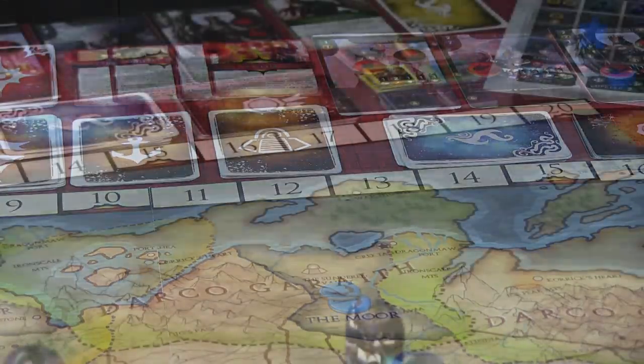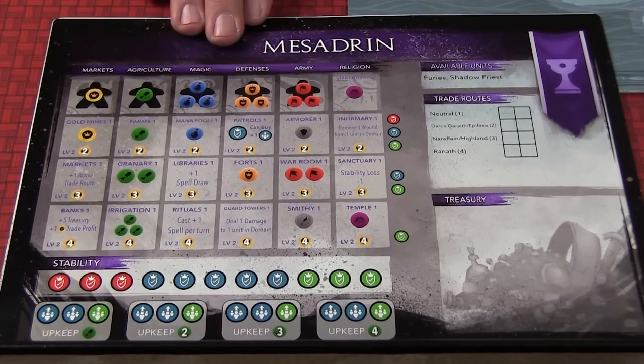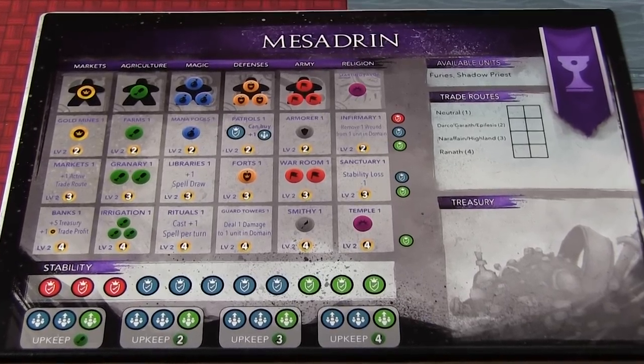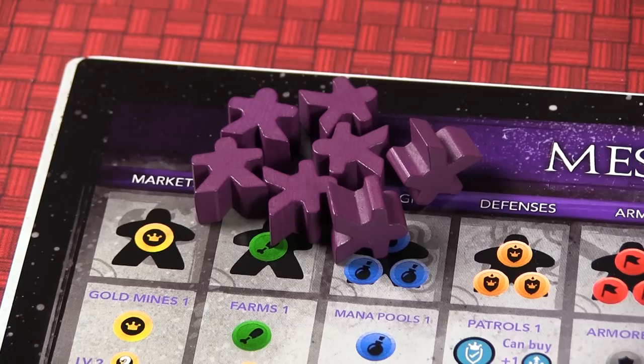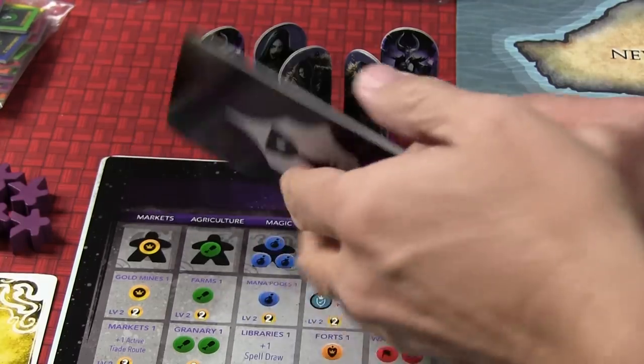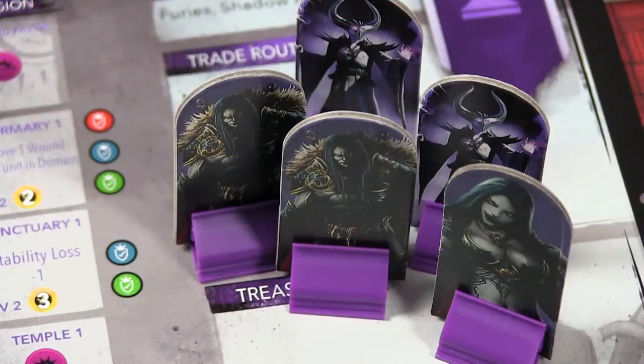Everybody gets to pick their own race, and you get these beautiful player mats with worker placement. Once the players have chosen their races, each player gets the appropriate player mat. They get 7 worker meeples, which will be used to place on the mat to get resources. They will also get various cards and stand-ups or miniatures representing the recruitable units that each race has.